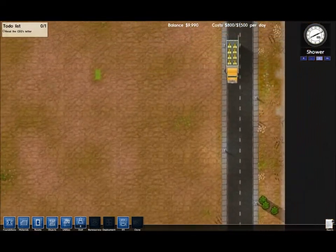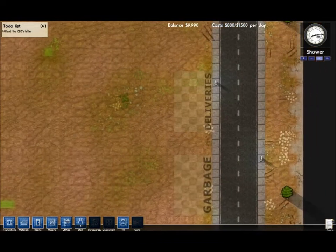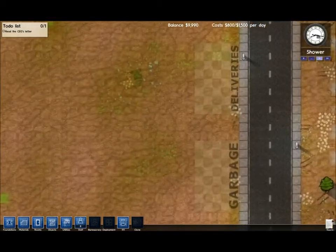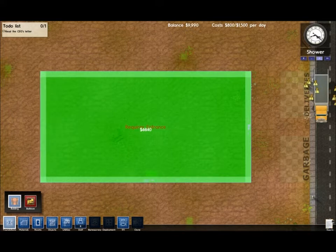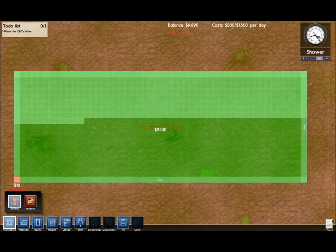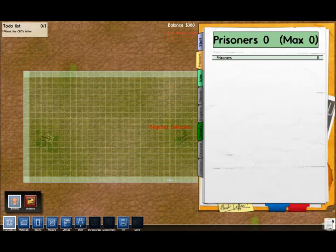So here's the prison. These are the people arriving - they're workmen. I decided to go large, to create an amazing big super maximum security prison. So that's deliveries. If I know this game correctly, I'm going to need to build a really big building for all my services, which are going to be things like cooking, canteen, and the offices of the main workers.